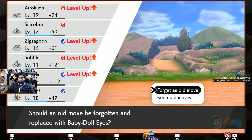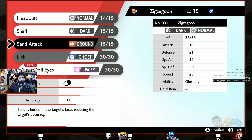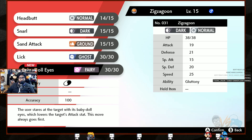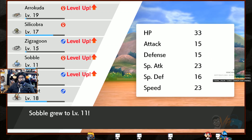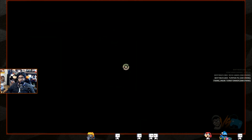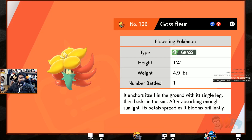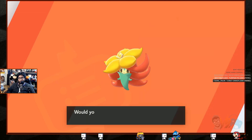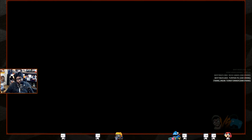Gossifleur learned Baby-Doll Eyes — lowers target's attack stat and always goes first. Snarl is a special attack. Got rid of Baby-Doll Eyes. Sobble has Psybeam to start — that's nuts. Gossifleur's entry: 'it anchors itself to the ground with a single leg and basks in the sun.' That's cute.